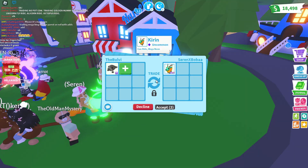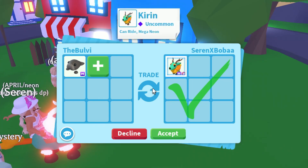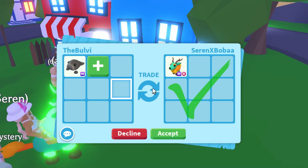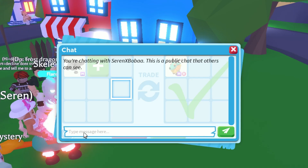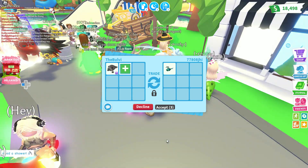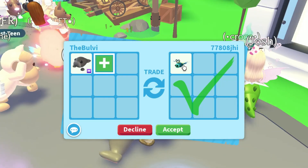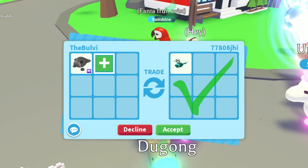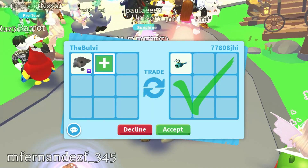Serene Boba is offering a Mega Kirin — wow, that's a pretty interesting offer right there. I think it is fair. It's an uncommon and it hasn't been around much — it was just with a Mythic egg, and mine's only a common. Guys, comment below, I think this is a pretty good offer. But let's keep trading and see what else. I know we have a Mega Kirin already, but that is a pretty cool offer. Now 77808 is offering a Legendary Dragonfly — that's a good legendary pet. I think that's actually somewhat fair. Let me know if that is fair, guys. I wonder if they could add something else, but I think that's a pretty good offer so far for a Mega Common pet.